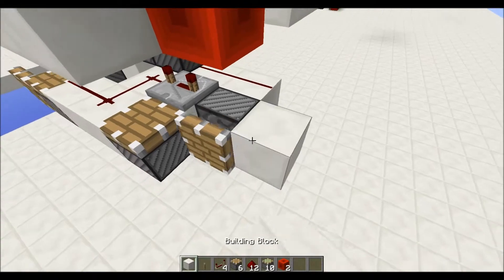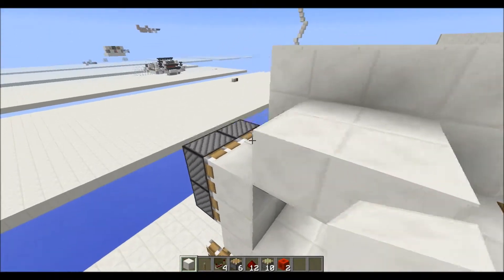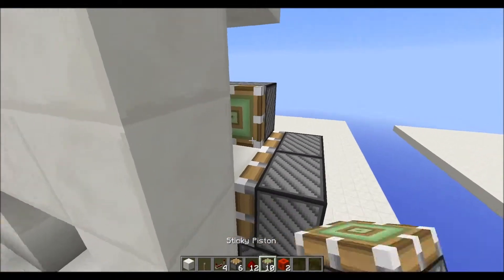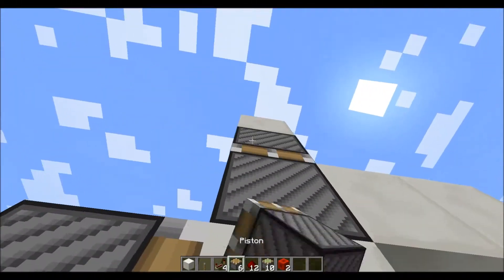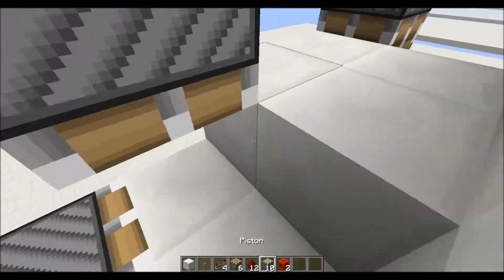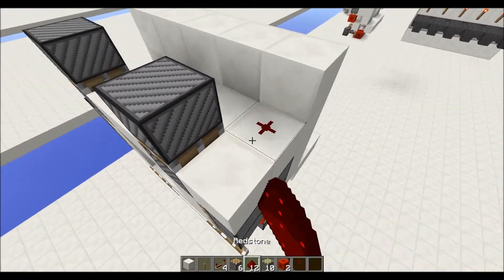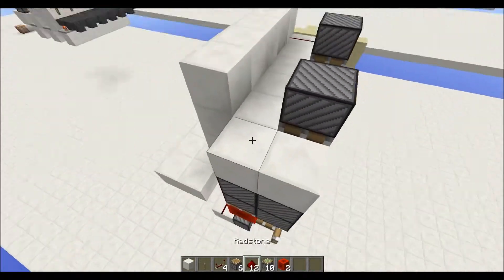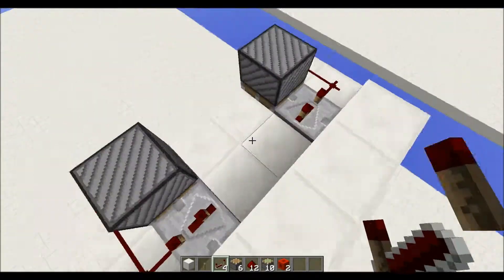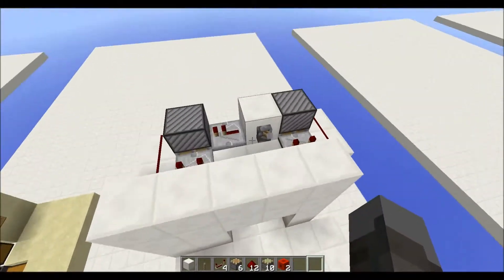Go ahead and update that. You're almost done — you just need the top of the door now. Place a sticky piston there, a non-sticky piston there, another non-sticky piston there, and a sticky there. Then put blocks here, redstone there, blocks like that, redstone there, a three-tick repeater, three-tick repeater, then a block here, lever, redstone, and a repeater there. And now you're done.